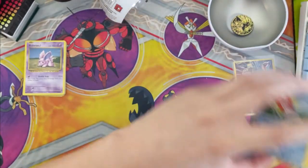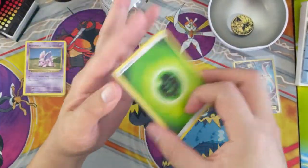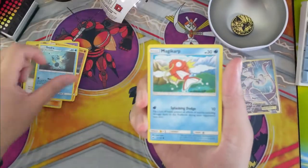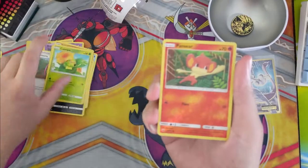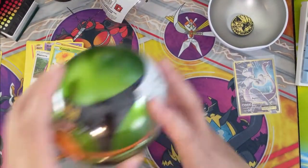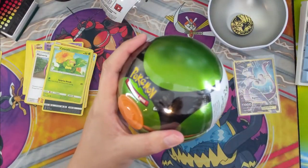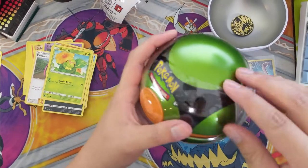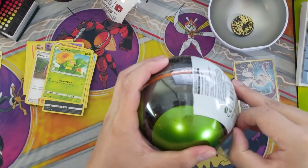Wrapping up our first pokeball — we're gonna start speeding it up. Burning Shadows: there's definitely some jackpots we can find in these packs. Pampor, Caterpie, Pansir, and then a Toxicroak. All right, so this next one is the dusk ball — I don't remember what a dusk ball does, whether in the TCG or in the game.